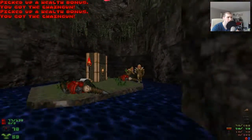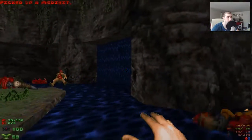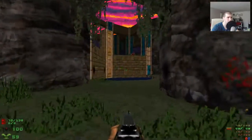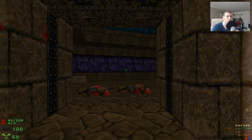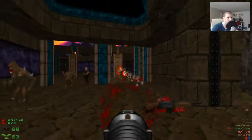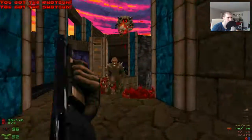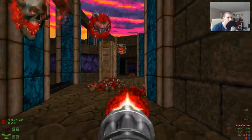Two chaingunners over there. Other monsters can shoot through that waterfall as well, so be careful if you're over here. Hit that switch and that'll allow us to get back up here. Let's use the chaingun because as soon as you open the door there will be two shotgunners there. Immediately grab your rocket launcher and start firing across that way to kill off the pain elemental and the chaingunners, but unfortunately it doesn't look like the pain elemental died. My luck — never lucky.